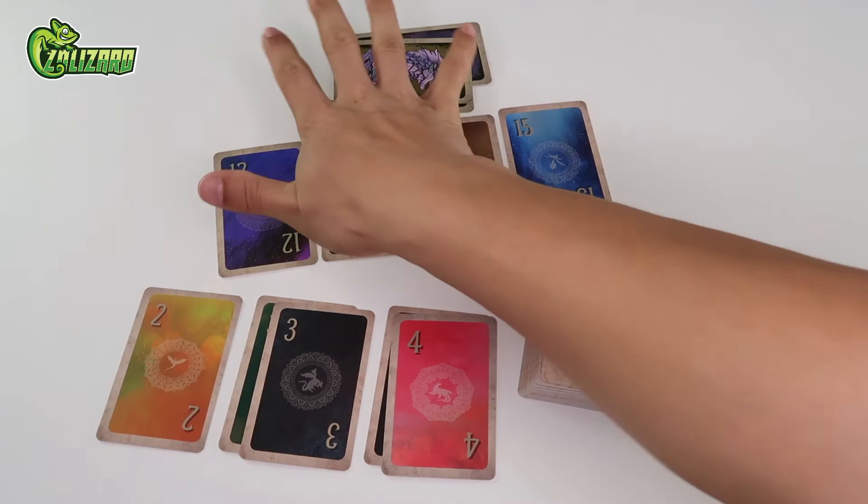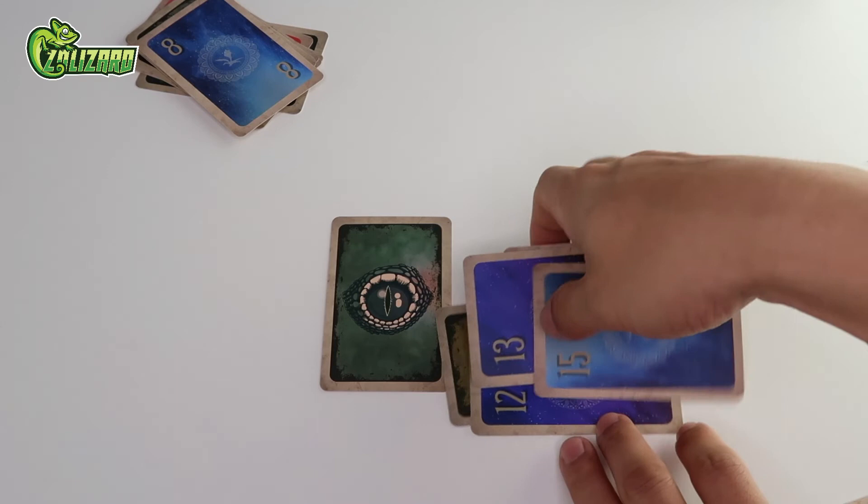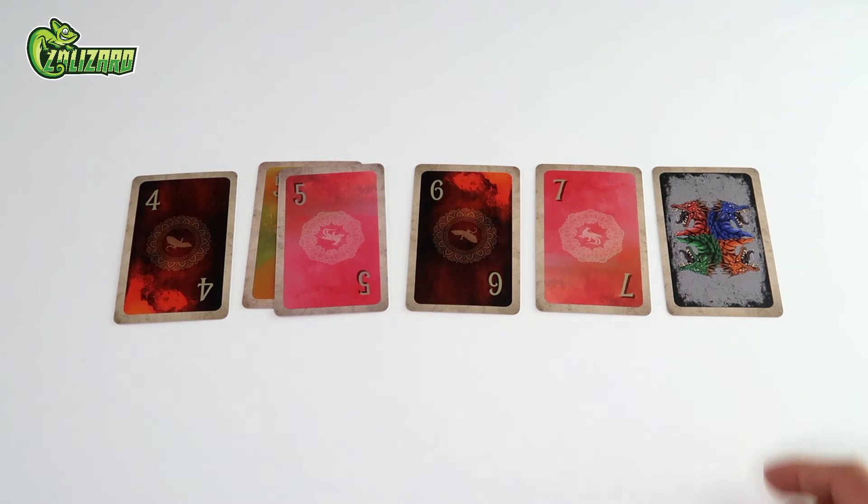Finally, the last dragon card we'll talk about today is the four-headed dragon card. This special card blocks one end of a sequence and prevents anyone from adding additional cards in that direction. This card can only be played on incomplete sequences that haven't been claimed by another player's dragon's eye, dragon trainer, or swoosh, or on your own sequences. In this example, after playing the four-headed dragon on this sequence, neither player can add any more cards after the number seven.